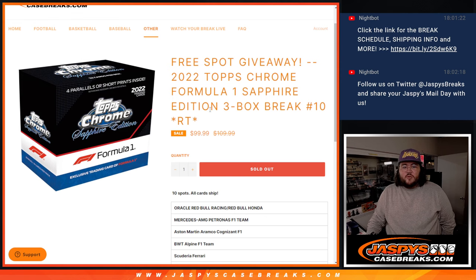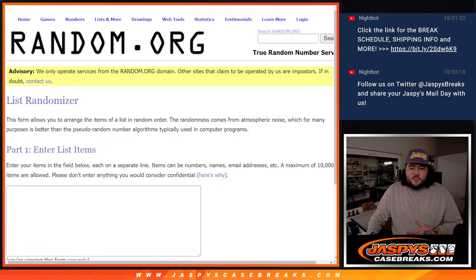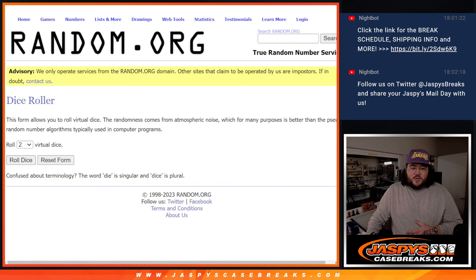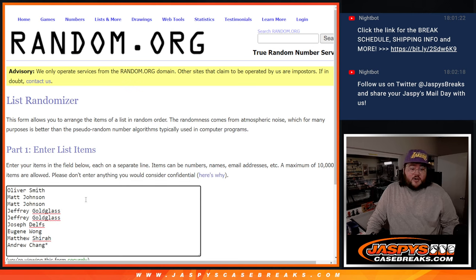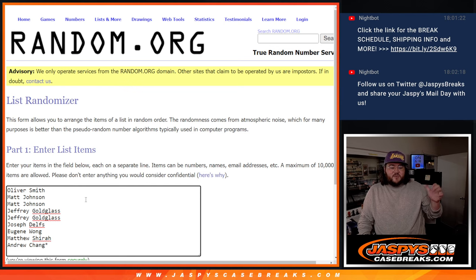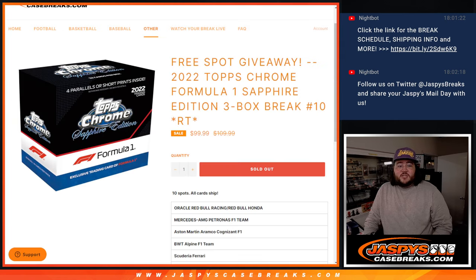A couple randomizers to do here. First off, we're going to give away a free spot to all nine people who got in this one. Our nine here: Oliver, Matt, Matt, Jeffrey, Jeffrey, Joseph, Eugene, Matthew, and Andrew are the nine. We're going to give it a tenth spot, and then we'll do a randomizer for the teams, and then the three-box break itself.